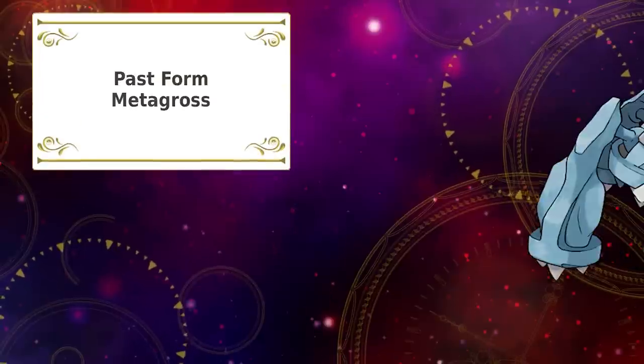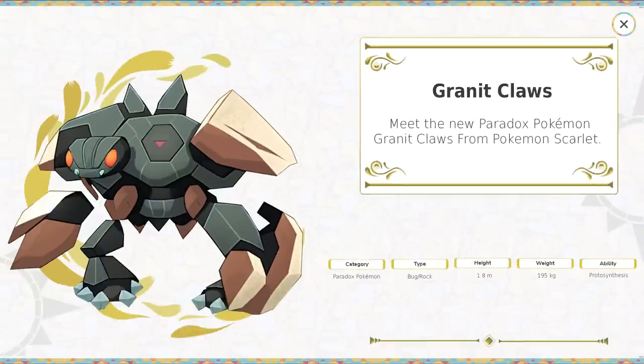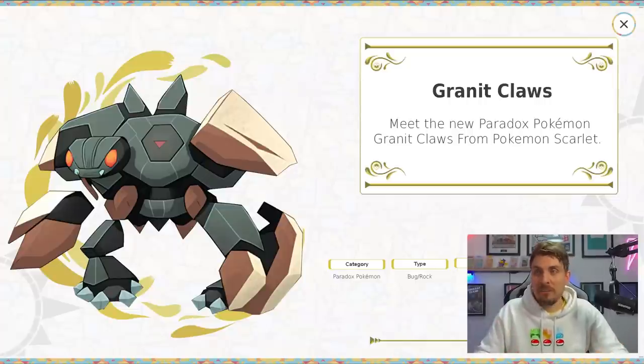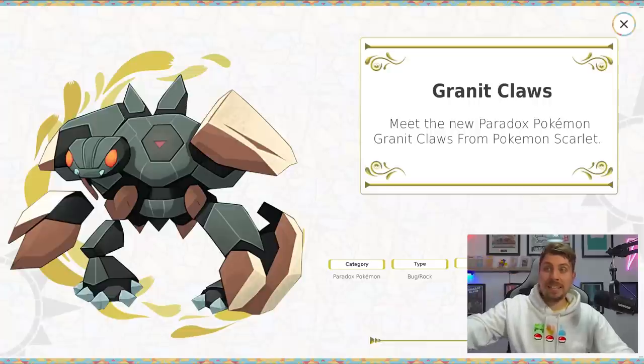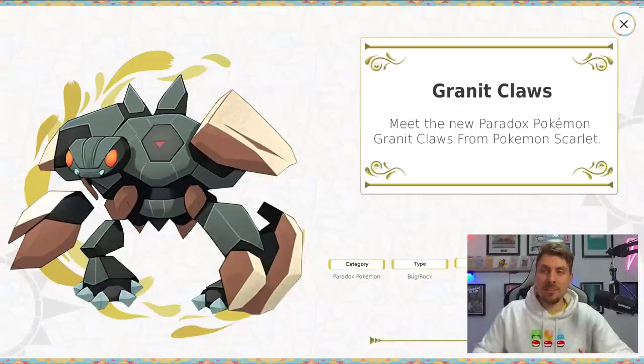Next up is Metagross — we did an ancient form of Metagross. Meet the new Paradox Pokémon Granite Claws from Pokémon Scarlet, and we went for Bug and Rock. I think that's an interesting type combination. This is a sleeper pick for me — I really like Granite Claws, and I like the name as well. It feels cool. I would actually kind of believe this is a Pokémon if someone showed it to me. MidJourney did a really good job of this one.